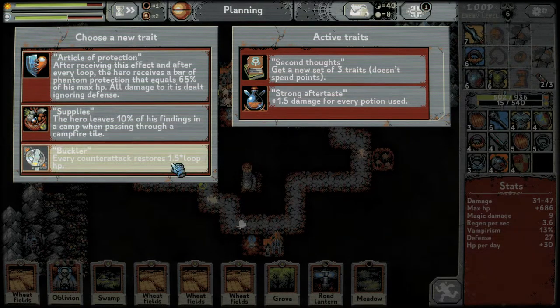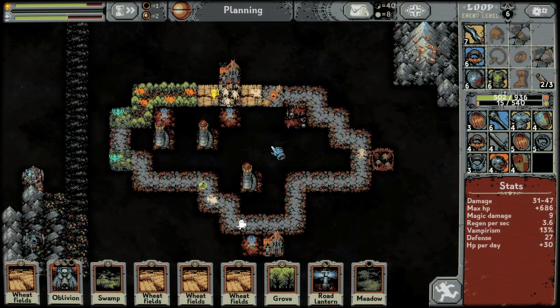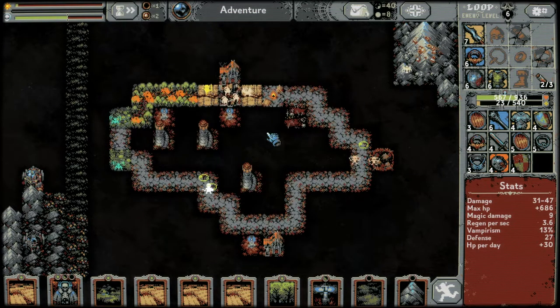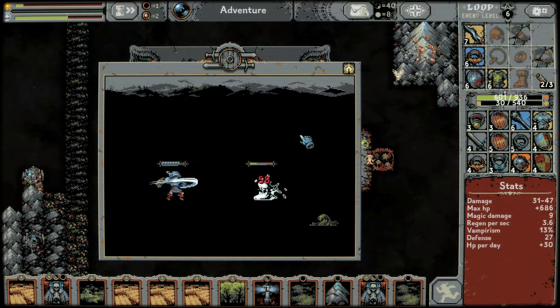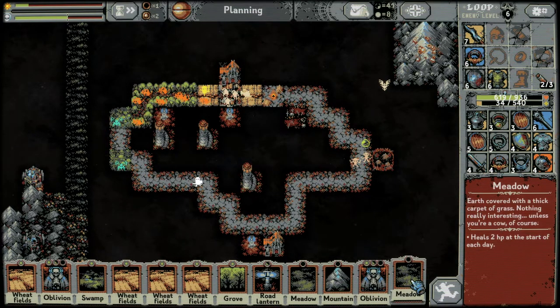Trait options: every counter attack restores 1.5 times loop HP; the hero leaves 10% of his findings in a camp; or after every loop the hero receives a bar of phantom protection that equals 65% of max HP. Let's try this — some phantom protection at the start of every loop. So that's on top of my HP — that's really nice! Why have I never taken this before?